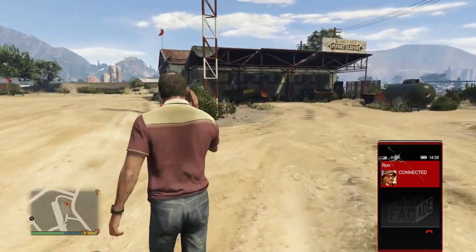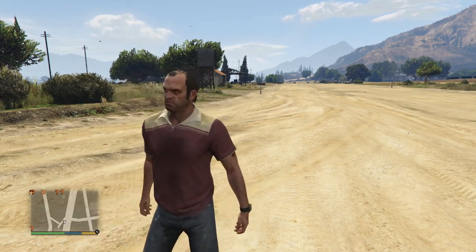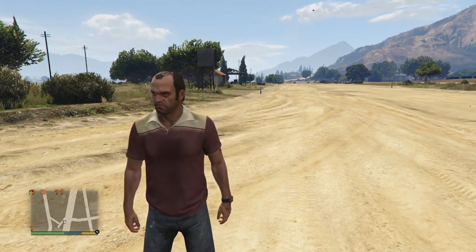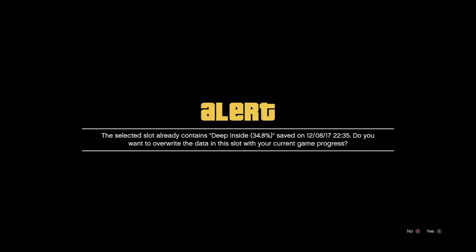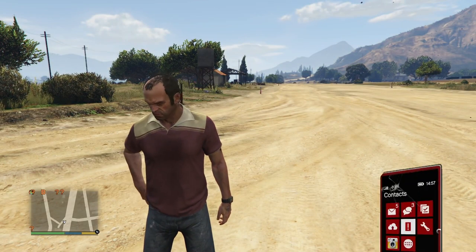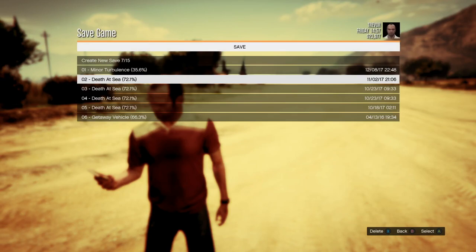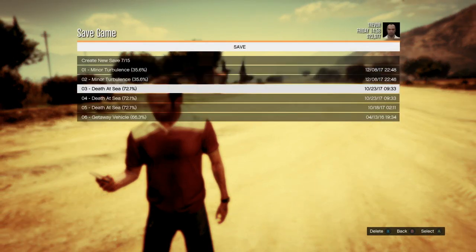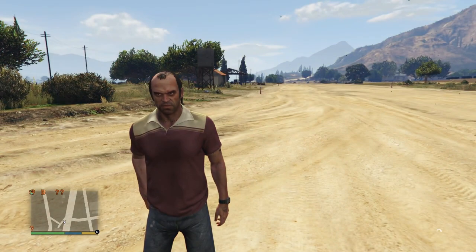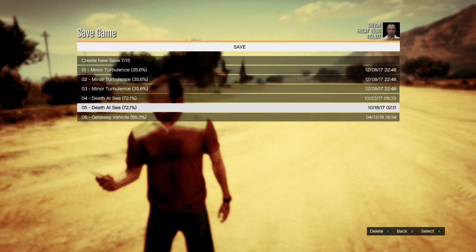Some tips on getting there quickly: take taxis to each mission, and buy an RPG or Grenade Launcher in story and just kill yourself. If you kill yourself three times in every mission, you get to skip to the next section or skip the whole mission. Skip cutscenes obviously — that's how you get there the quickest. I got up to Minor Turbulence at 35.6%; other people are getting it to 40% or 42%. It still took me a few hours, which is why I'm uploading this video so late.